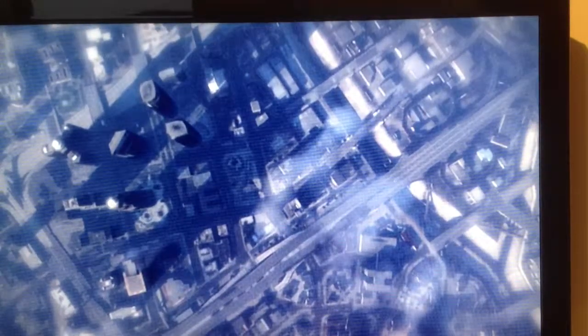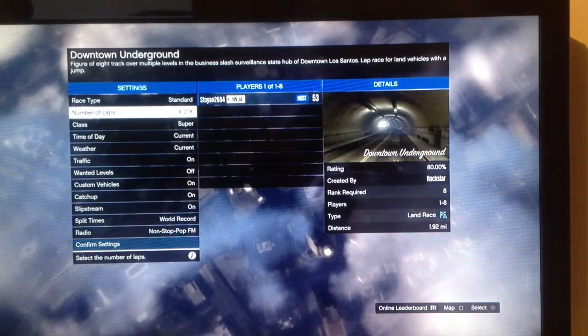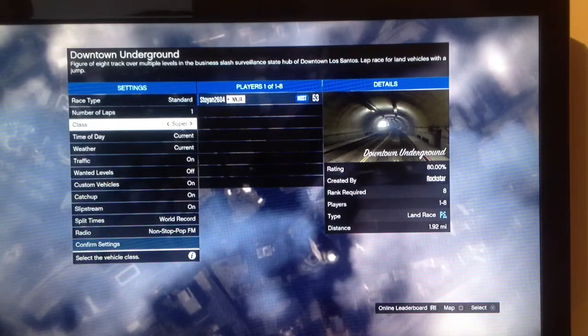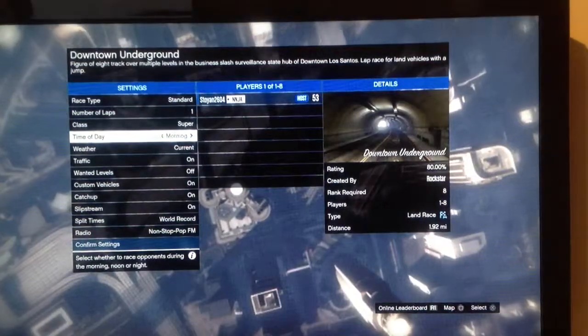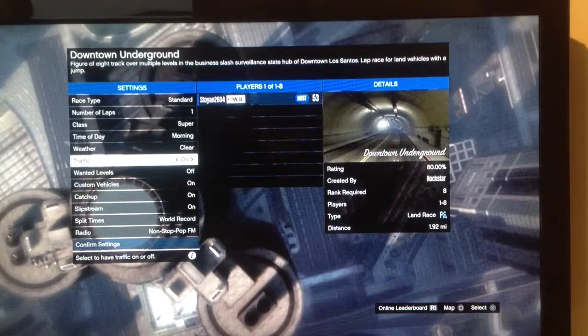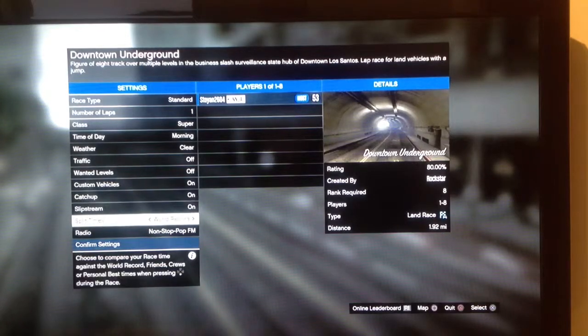You want to have all the settings shown here. Set it to Standard, one lap, Supercars or any class car you want. Time of day — it will be great if you have it Morning and Clear. Traffic off, Custom Vehicles on, Catch Up on, Slip Street on, and confirm the settings.